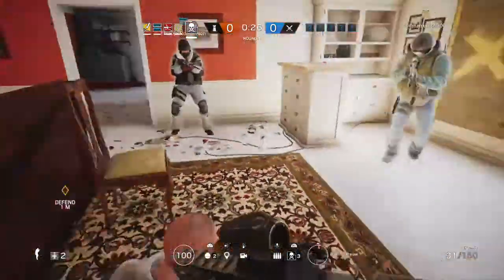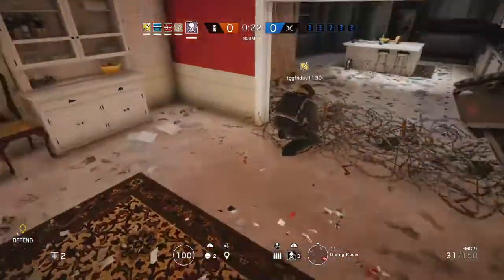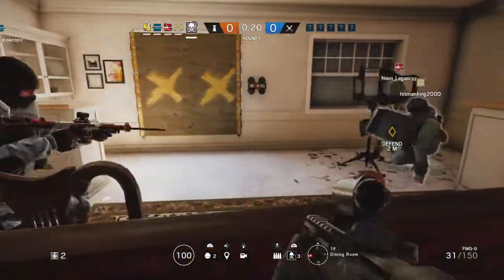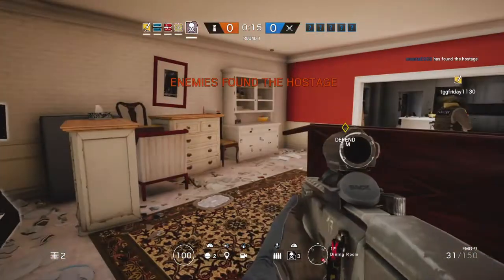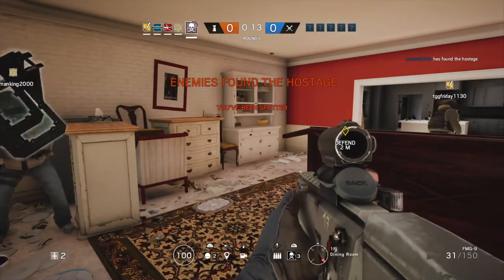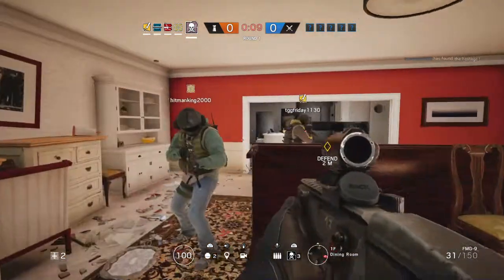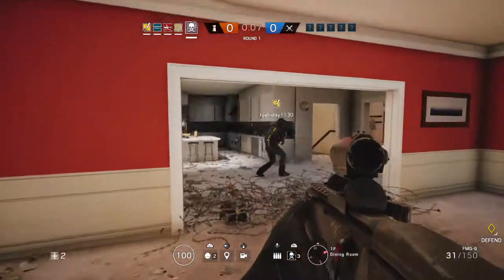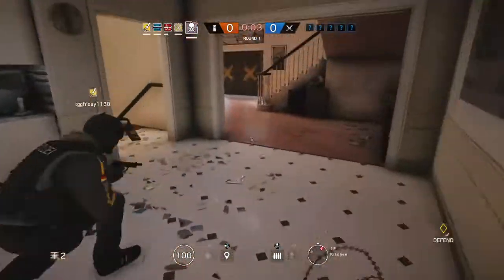Right now we have Sean playing as Smoke and I'm going to be playing as Glaz. Say hi Sean — hello. So this is going to be good. Sean's playing right now. Tell us the tips Josh, what's the main thing when you're Smoke? The main thing with Smoke is you want to make sure your teammates know that you have a smoke grenade.